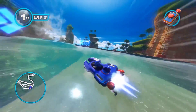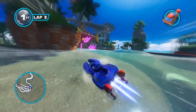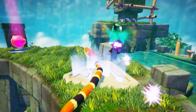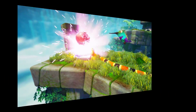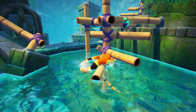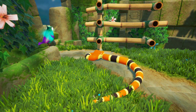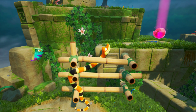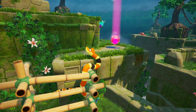Sumo Digital has been producing great games for a while now, but with its latest creation, the British studio has finally taken the chance to build an entirely original game. Snake Pass offers a unique blend of physics-based slithering, pseudo-platforming action, and puzzle-solving held together with a colorful presentation and a killer David Wise soundtrack. It's great stuff.